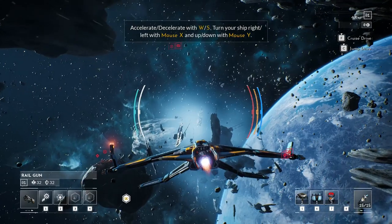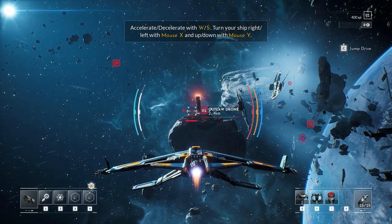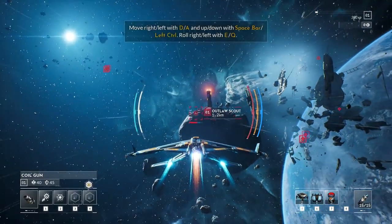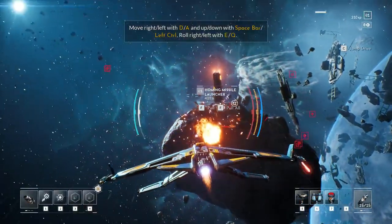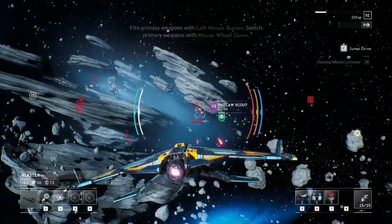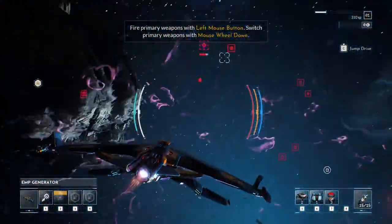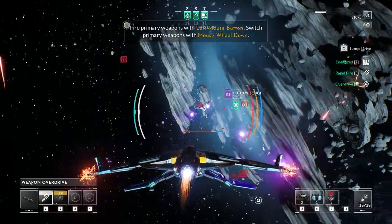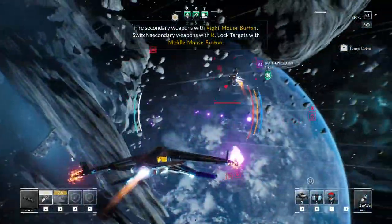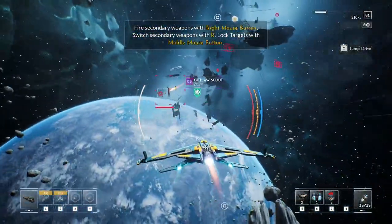We're going to take this assault fighter out into space in this nearby area. Controls are going to be incredibly similar to that of Everspace 1. You can see it on screen as we start engaging with some outlaws at this nearby base. We're cycling through a couple different items to show you — each one will have random stats associated with them, but they'll also have unique colors. We used weapon overdrive and an EMP burst that allowed us to disable that ship and hit it with a lot of weapons, barraging them from afar.